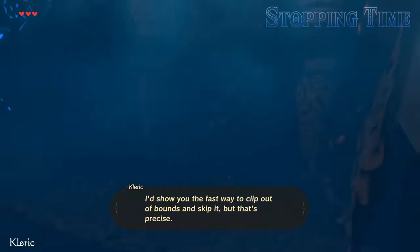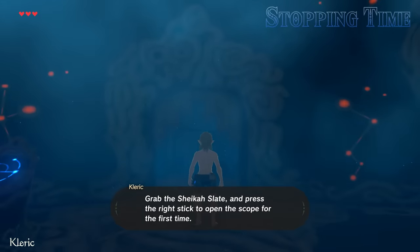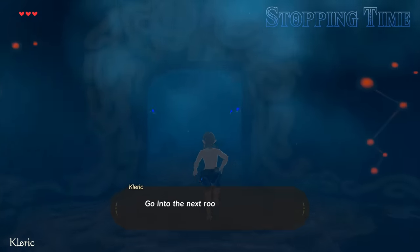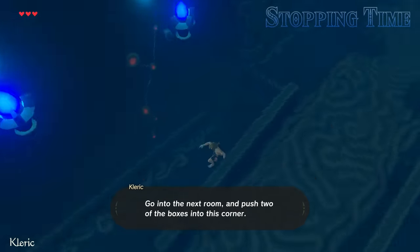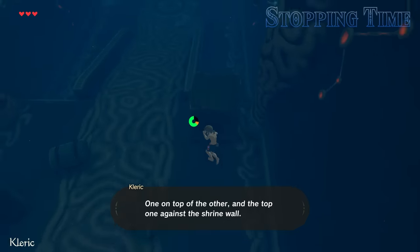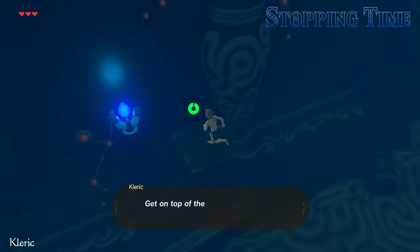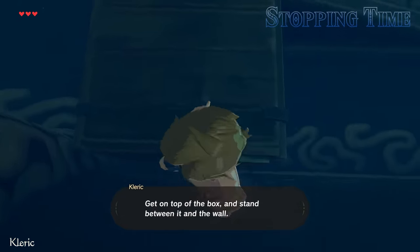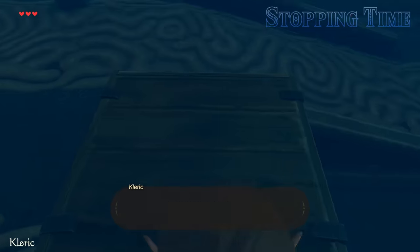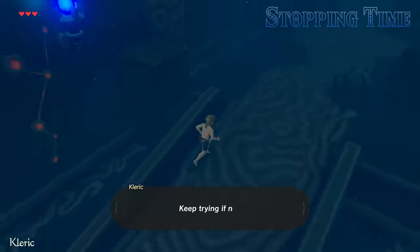I'd show you the fast way to clip out of bounds and skip it, but that's precise. Here's what to do. Grab the Sheikah Slate and press the right stick to open the scope for the first time, just to get rid of the animation. Go into the next room and push two of the boxes into the corner — one on top of the other, and the top one against the shrine wall. Get on top of the box and stand between it and the wall. Face the camera away from the wall, but face Link towards it. Press the right stick to use the scope, and hopefully that should clip you through the shrine. Keep trying if not.